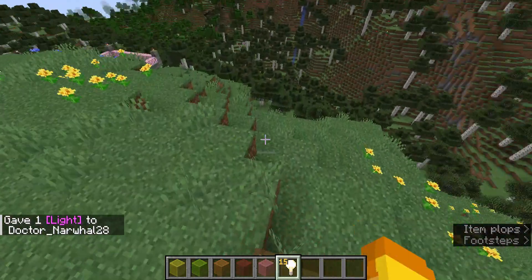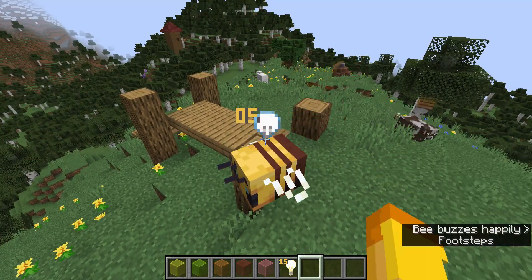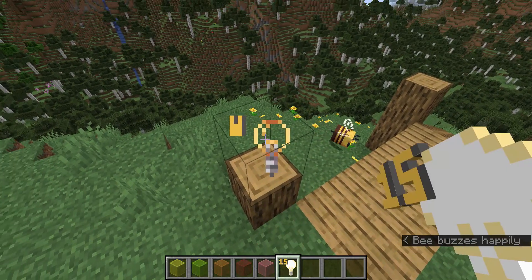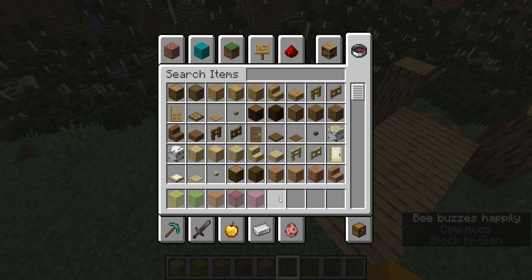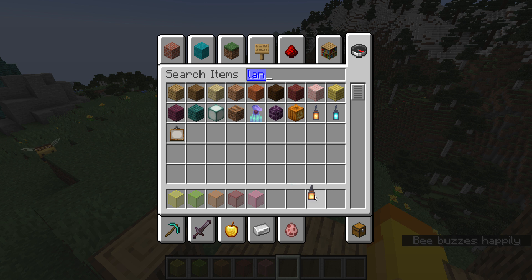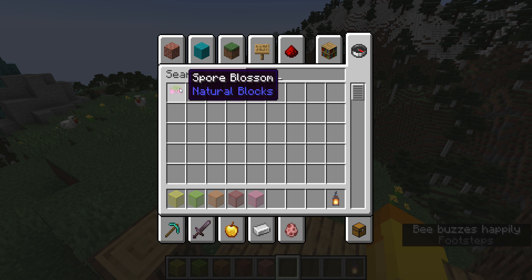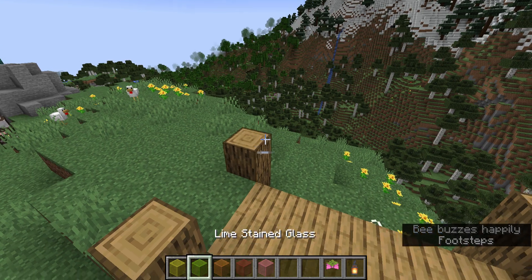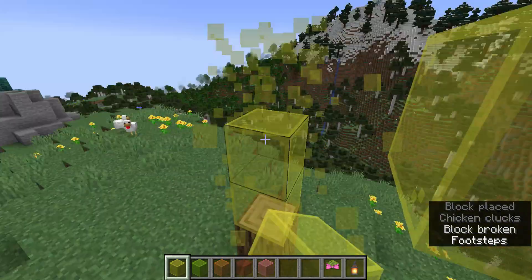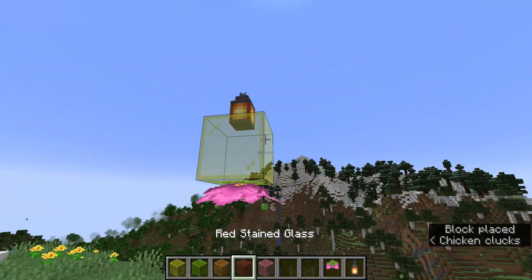I just gave myself a light block. I'm going to do lanterns and also spore blossoms. I add it to every bridge build, or any build that looks quite boring to me, to spruce it up a bit.